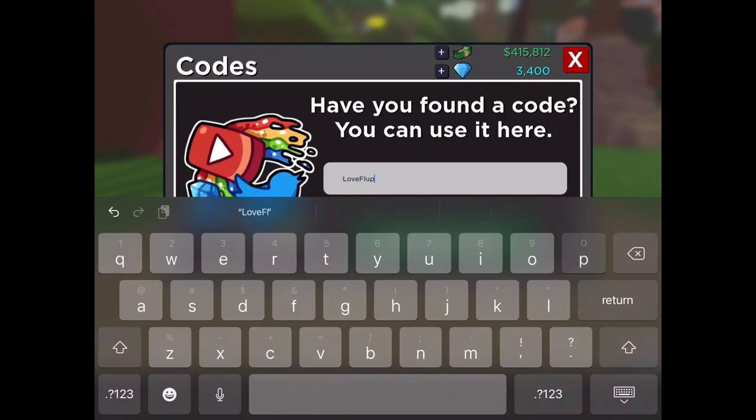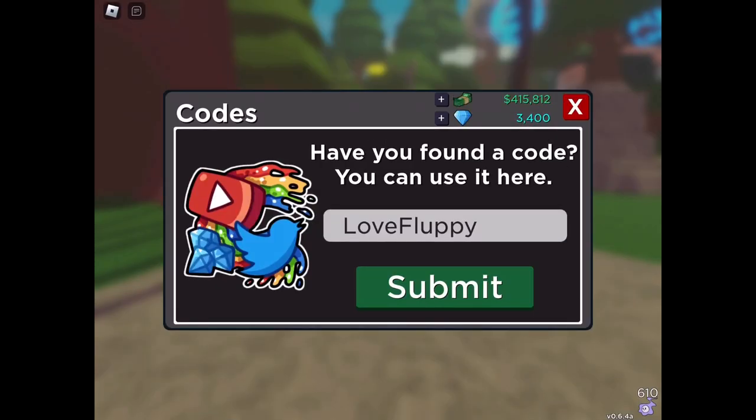The second code is 'Love Floppy'. This one will give you a free swarm stack. Look at that, isn't that delightful.